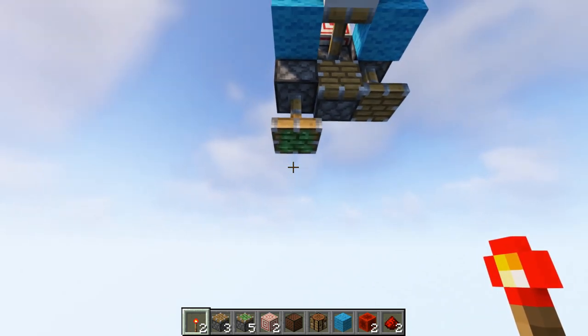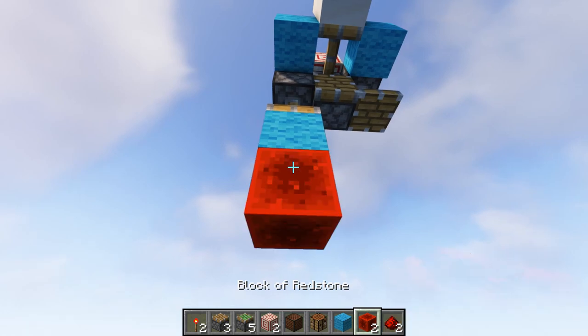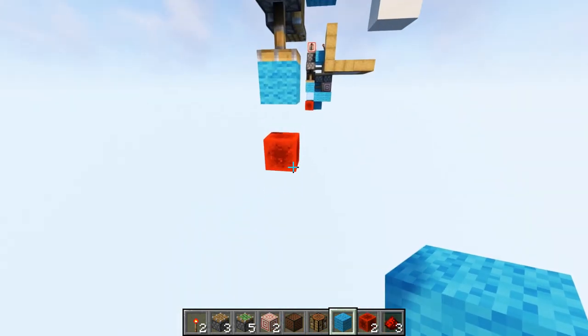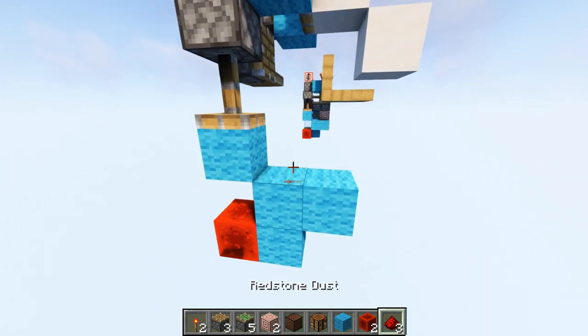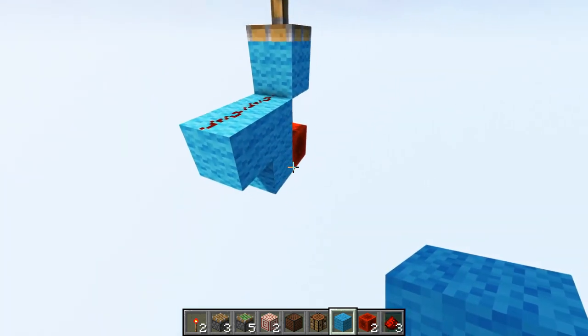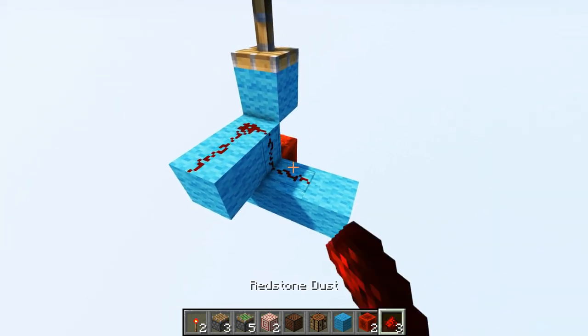On the left side, you can see where the sticky piston is — place a normal block there. Take out your redstone blocks, build down two, and break the middle one. Now from the redstone block, on the right side of it, we're going to put a little L-shape. Redstone dust on top of every block, then go to the other side. From this block right here, put down two more blocks with redstone dust on top of them.